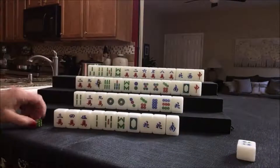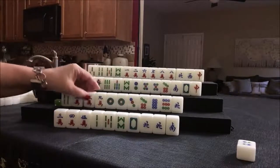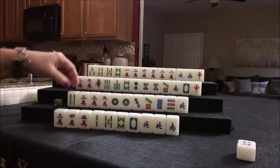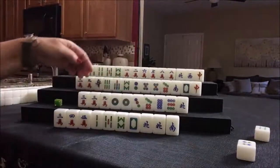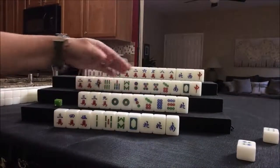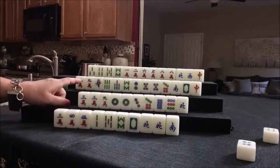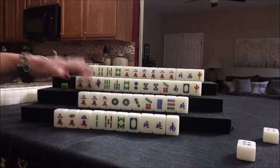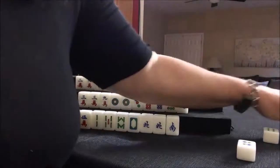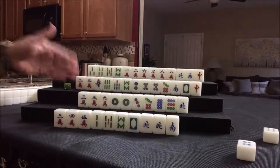Four dot — nobody can take the four dot, so we'll draw three crack. We want dots; we chowed so we're committed to dots. Even though that's a pair, we'll have to sacrifice that. If you mix pungs and chows in different suits, all of your number tiles will have no value, and we need to get to three fawn. So four bam was discarded — nobody can take it, so we're going to draw. We got a three flower — that's their flower. They had no flowers; now they drew their own flower, so we're back at one fawn.